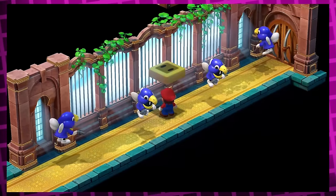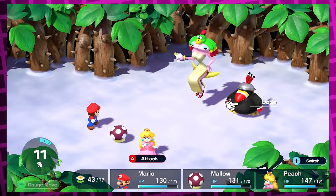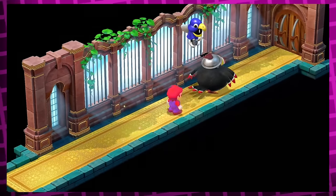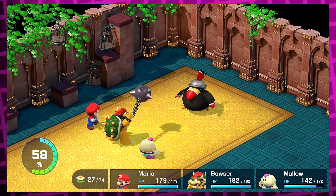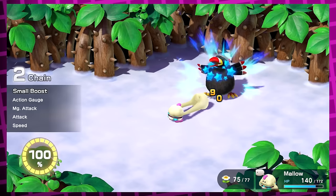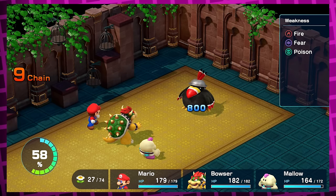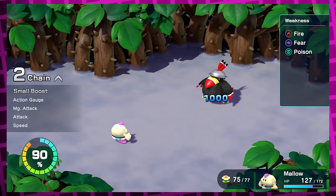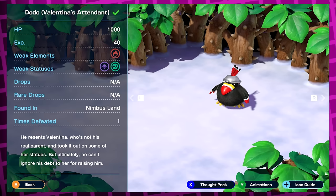Near the end of the Nimbus castle dungeon, you get a star man to run through a bunch of enemies, which includes Dodo in a blink-and-you-miss-it moment. This is the only time in the game you encounter Dodo as a normal enemy. If you let your star man run out on purpose and start a fight with him, they did make a unique fight — he only has 200 less HP than his later fight and you can fight him with all three party members. Most interestingly, both Dodo fights have different thought peek entries: the first is 'I'm hungry,' and the second is 'I'm still hungry. I should head home already.' Poor guy.